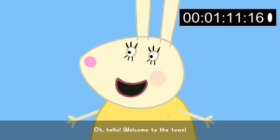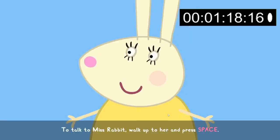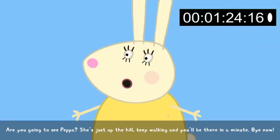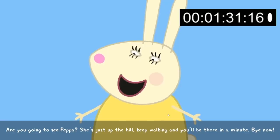Oh, hello! Welcome to the town. Where are you going, little one? To talk to Miss Rabbit, walk up to her and press the action button. Are you going to see Peppa? She's just up the hill. Keep walking and you'll be there in a minute. Bye now!